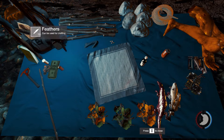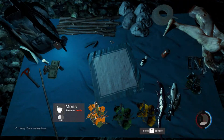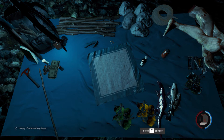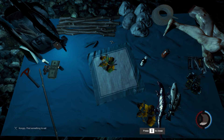The next thing I'd like to cover is survival meds. Survival meds are really helpful as you can make them in an instant and they will restore your health to full. You simply need aloe vera and marigold combined on the crafting table to make your own survival meds.